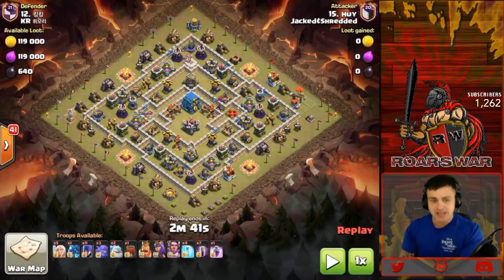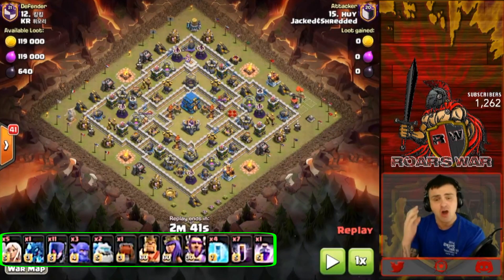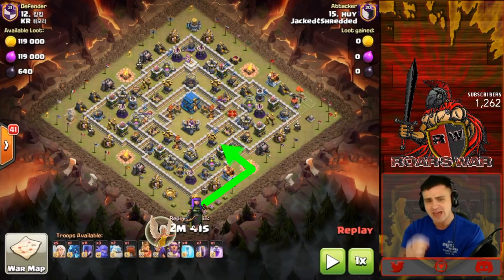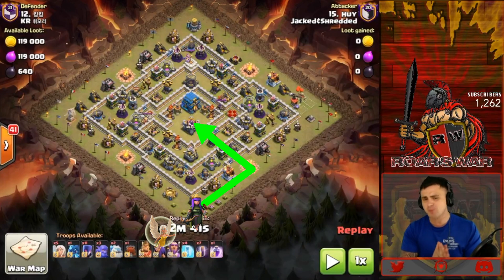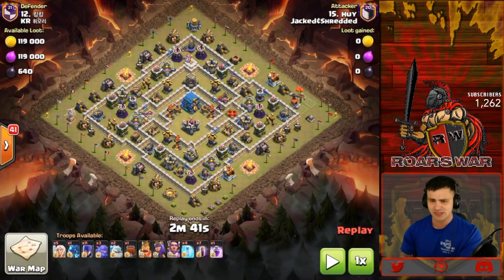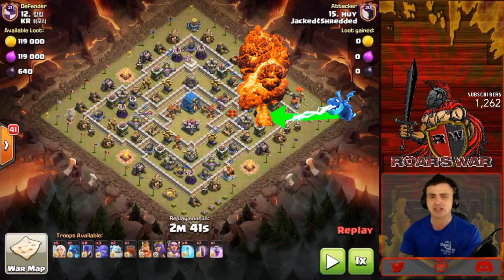Here is the Witch Slap composition. You're seeing Hoi bring this attack in — there's going to be a queen walk there at the south, just small enough so he doesn't have to use a rage but enough to create that funnel so all the witches take the funnel right there at the south side. On the east side, the funnel is created by an electro dragon who takes that compartment down all by himself.